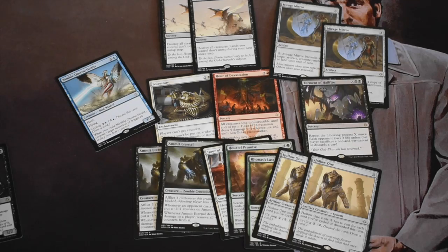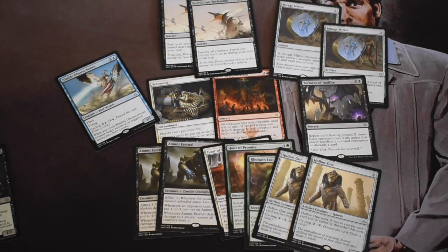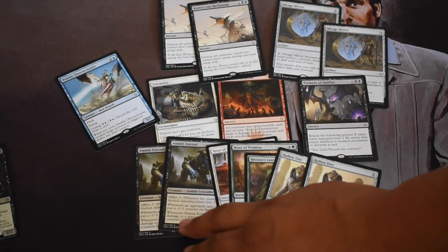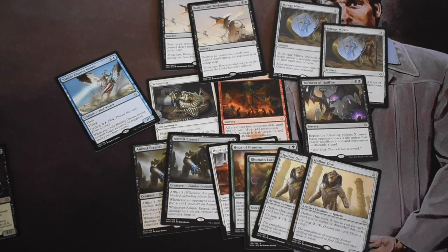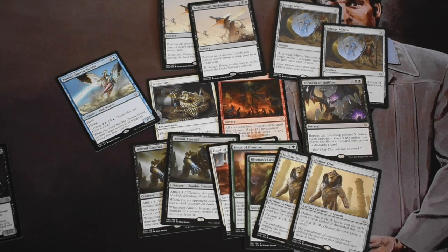Alright guys, here are the rares. We got ourselves the big boys right here in the middle - Bontu's Last Reckoning as the most valuable rare. Our Devastation being at eight dollars. The other rares above a dollar: Ammit Eternal is one of those rares I'm really optimistic about. I really want to see that deck being played at Star City Games. The rares slot is iffy in Hour of Devastation, but still a pretty good total. We got everything except the Excavator - the creature, basically Crucible of Worlds.